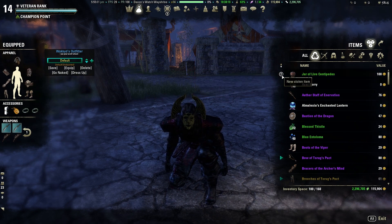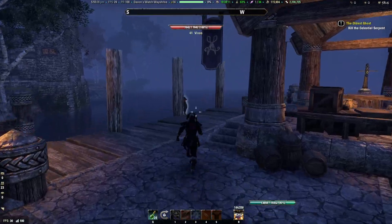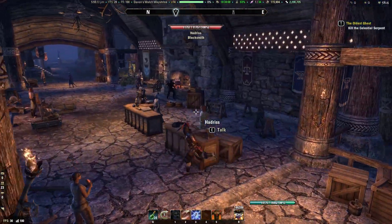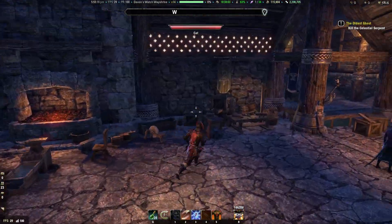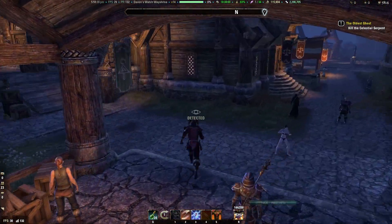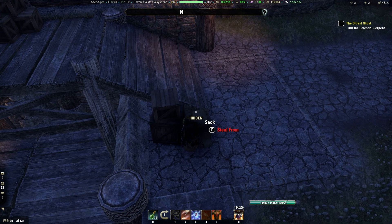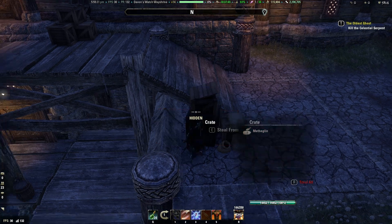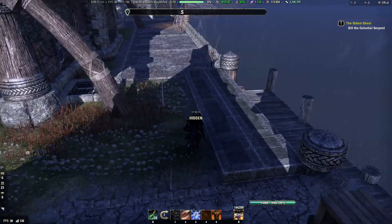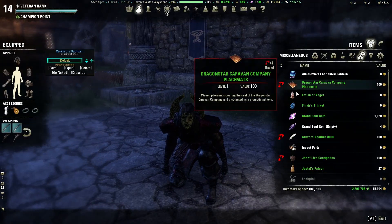Now this item has a little red indicator next to it — this is a stolen item. You cannot sell this to just a normal merchant; you can't go up to a blacksmith or somebody like that and sell this item. What you need to do is essentially run through the world — this is what the justice system currently is — you run through the world, sneak around, and steal from things like this sack right here. We can steal from it; we got mint, which is an ingredient for crafting beverages.